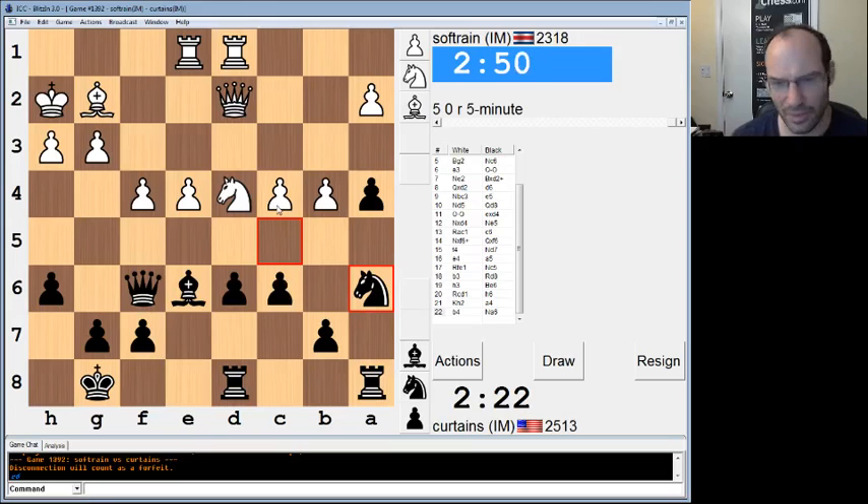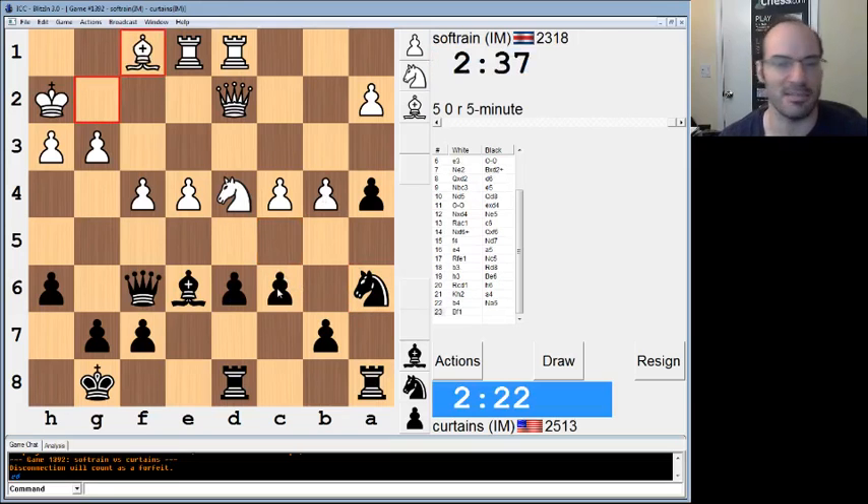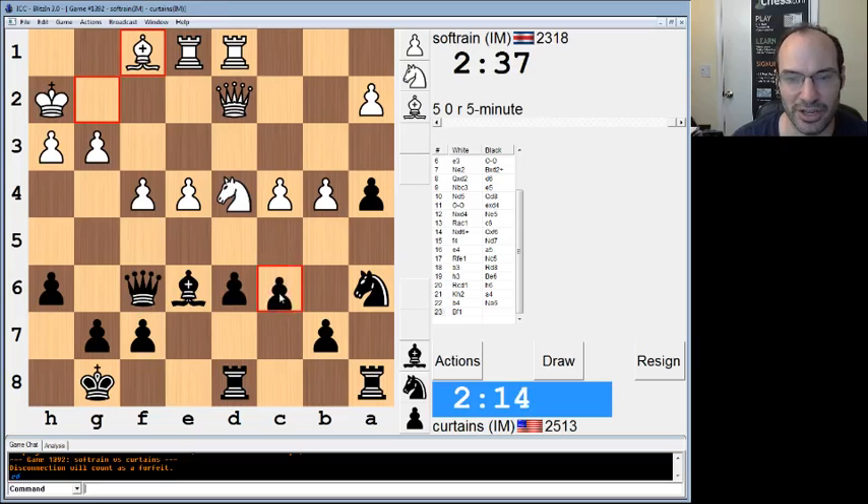You can deal with the c pawn. Rook c1, but then maybe c5 is good. I have some threats. c5 is a serious idea because he can't take — because then my rook on d8. I think c5 is good. It's not great, he can go knight c2, but it's good. Alright, I'm just gonna do it.